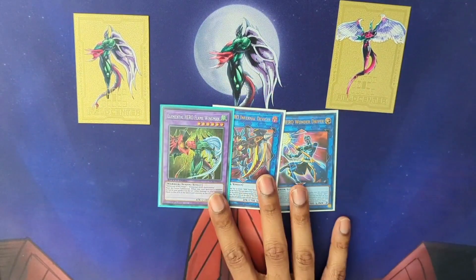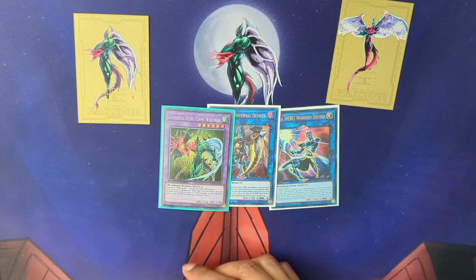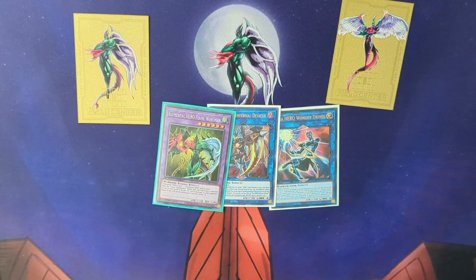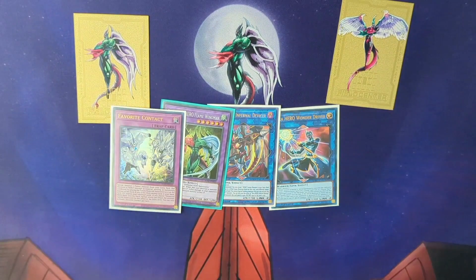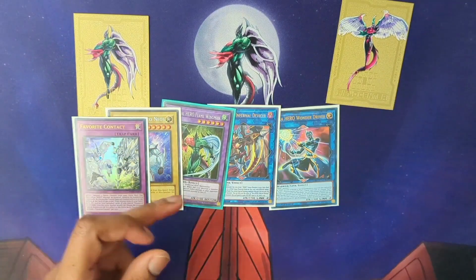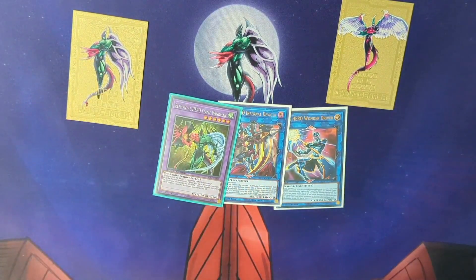Now, the elemental hero Flame Wingman — Infernal Rage — this is the proxy for now, can't wait to show the real thing. He requires two hero monsters with different attributes and has two effects. On summon he can add a favorite spell or trap — like your Favorite Contact — from the deck to hand. Very important. And don't worry, Cross Crusader is coming up — there's a caveat to him specifically.